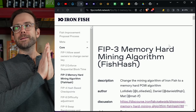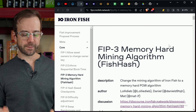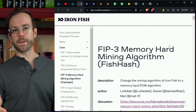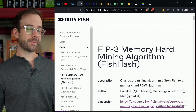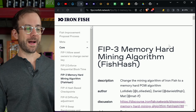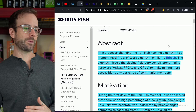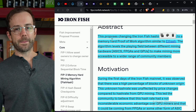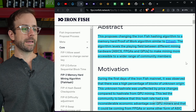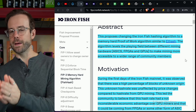I'm going to go into how I'm testing this in just a bit in this video, but the thing I really wanted to do was take a look and learn more about FishHash and the whole process of getting there. This is really interesting, kind of deep-dive stuff, but I find this fascinating. This proposal is changing the Iron Fish hashing algorithm to a memory-hard proof-of-work algorithm similar to Ethash.